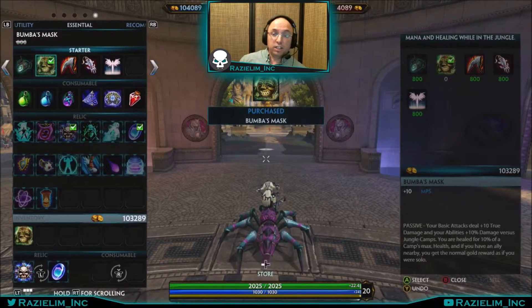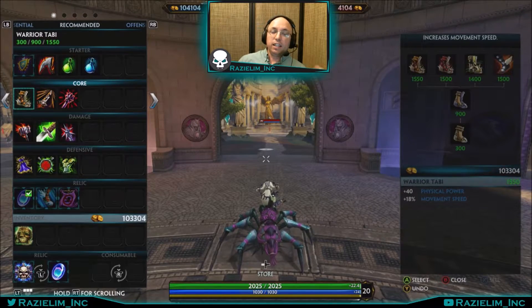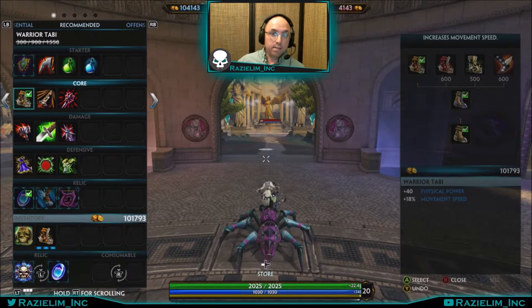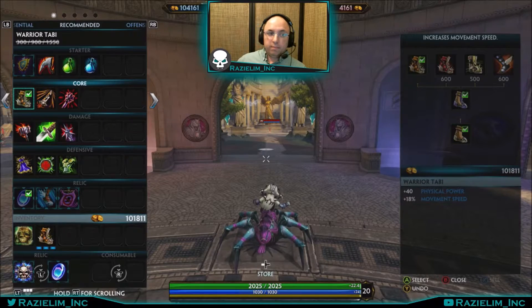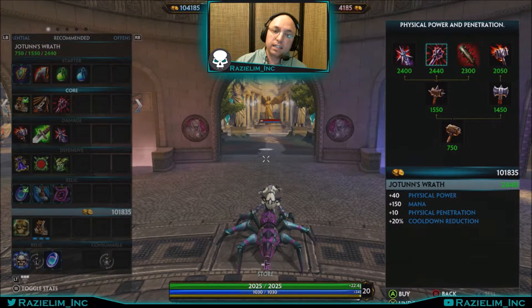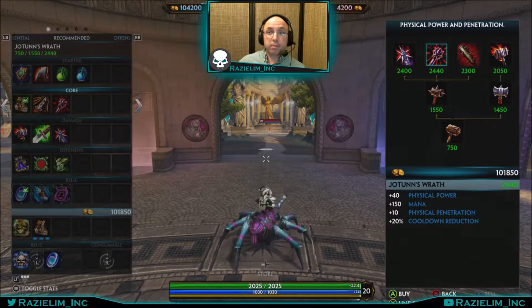You're going to want Bumba's Mask because you're jungling — it gives you that true damage and heals. After Bumba's Mask, you're going to go Warrior Tabi. It gives you damage, movement speed, and it's boots — a staple. Everyone usually goes boots first. Your next item is the staple core item of Jotun's Wrath, because you get physical power, extra mana, cooldown reduction, and penetration. Penetration is always good, especially when going against tanky Warriors and support class.